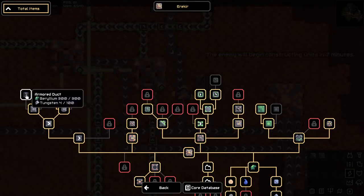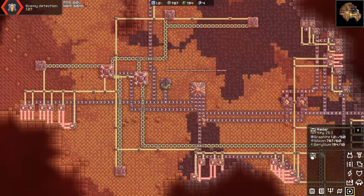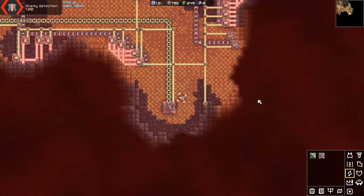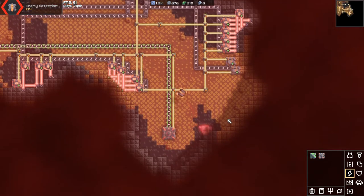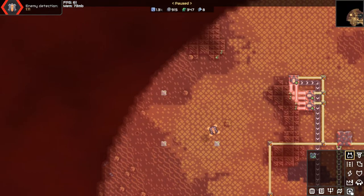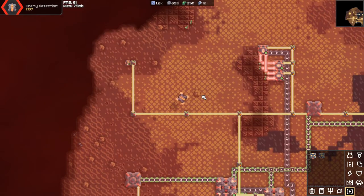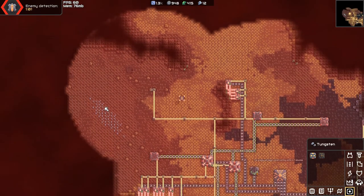Container. Container. Armored conduit. Interesting. Tungsten wall. Nothing else of use. Next up, I want to try the radar. It's slow. Intriguing. Now I can get rid of that because I don't need it there anymore, and I can instead start advancing out in this direction with my radars. Build the power. Build the radar. See what it does for me.